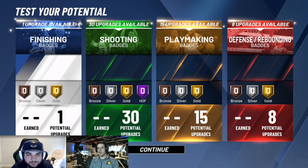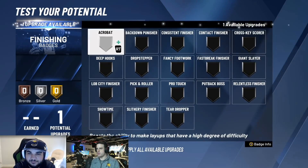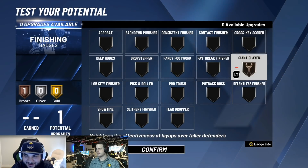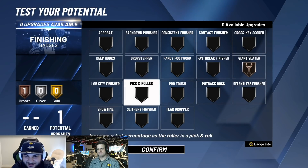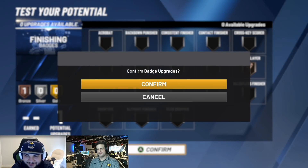On to the badges — to refresh us, we have one finishing, 30 shooting badges, 15 playmaking, and eight defensive rebounding. We'll start with finishing. We got one badge — what do you want to do? I still just go with Giant Slayer as my main one. Honestly, they all just feel like they do nothing for your one badge. Regardless of whatever badge I use, I'm still missing at the rim. Fancy footwork isn't that good on a sharp, and slithery — you're really not dodging stuff with that either. So I just go with Giant Slayer.